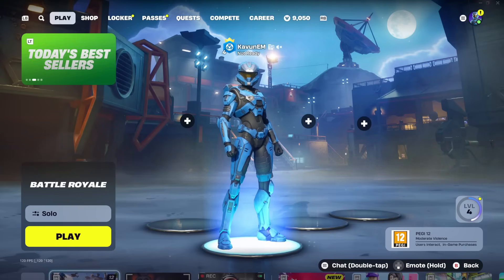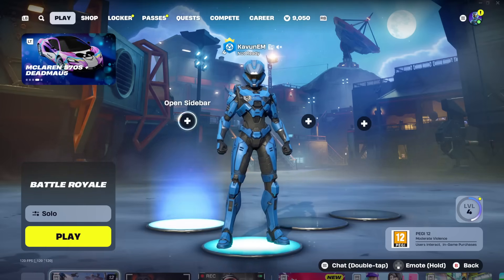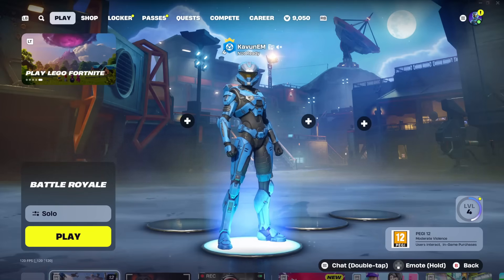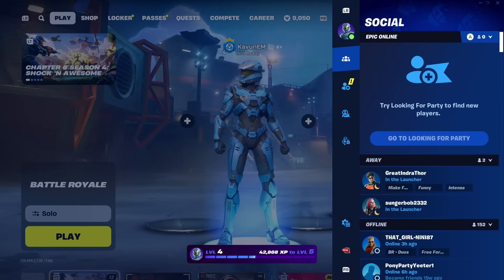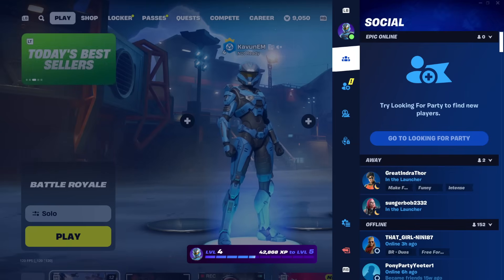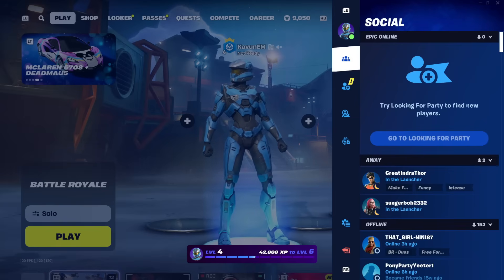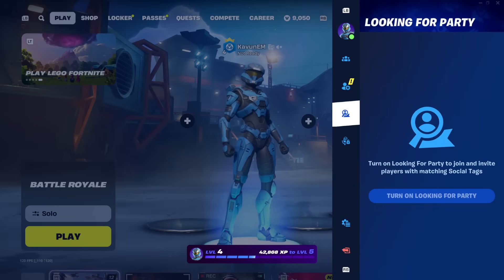First, load up into Fortnite. Once you're in the main lobby, open up your side menu — I'm sure you all know how to do this. Once you open the side menu, a panel on the right side of your screen will pop up. You'll see a couple of different tabs at the top: the social tab, add friends, looking for party, voice chat, and right underneath voice chat is a tab called Menu.